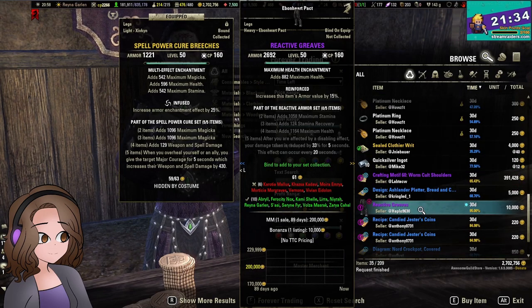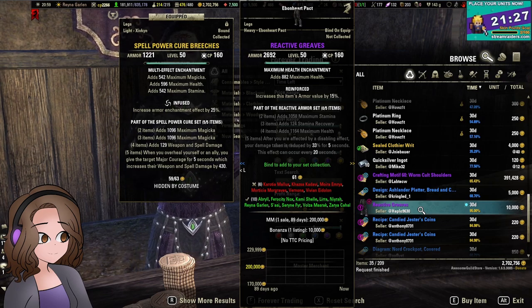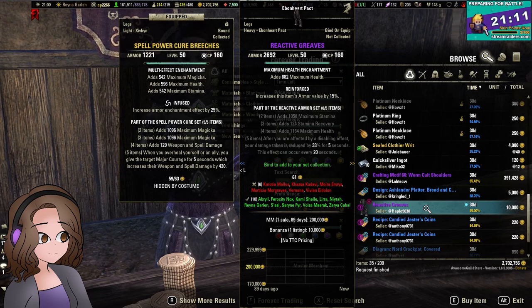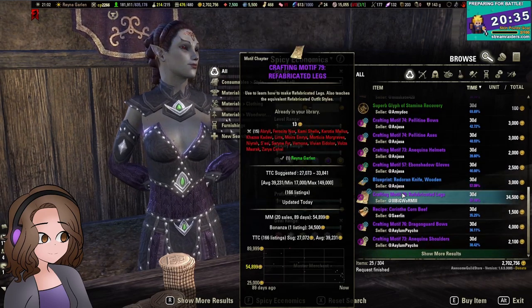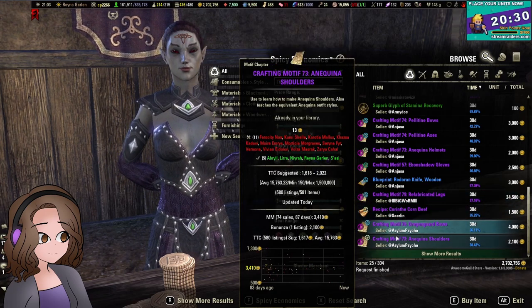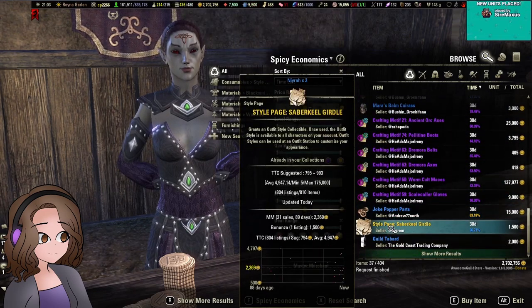I don't know much about the reactive set, so one of my other rules for flipping is to sell what you know. This has one sale from three months ago at 200,000 gold — I don't have a TTC on it at all. I could probably sell this for more, and I also need it for my sticker book, but I'm probably going to leave it alone because I just don't know enough about PVP sets. Now I'm down to the 29-day mark and I'm going to move on to my next guild. I'm going to be very picky about my motifs because the market is down because of the anniversary event, so anything I get will be at a very low price so I can hold it for a while and be guaranteed to make my money back. But it needs to be worth the storage space.